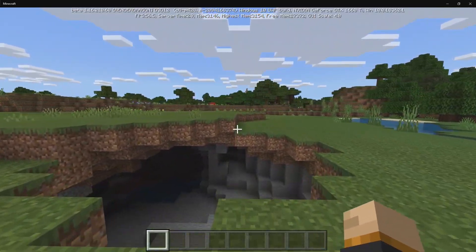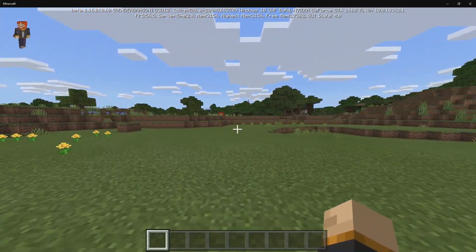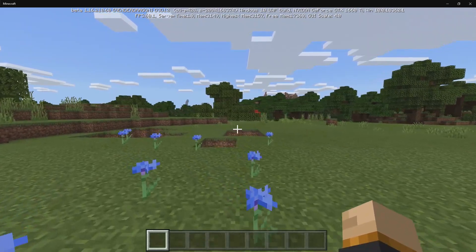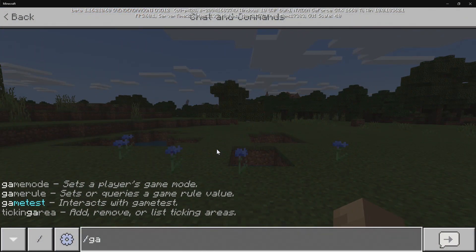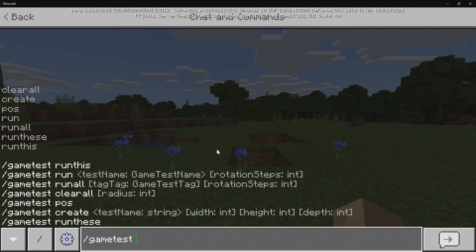From my brief look in the previous beta video, there is a lot of things going on for this command and this is something that's going to be mostly for testing. You do need to activate the toggle within your world settings first before you can use this command, so try to keep that in mind.